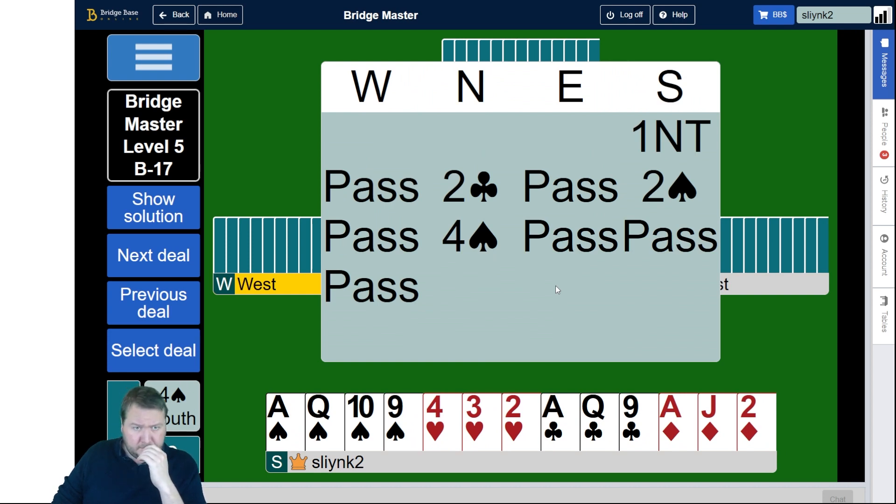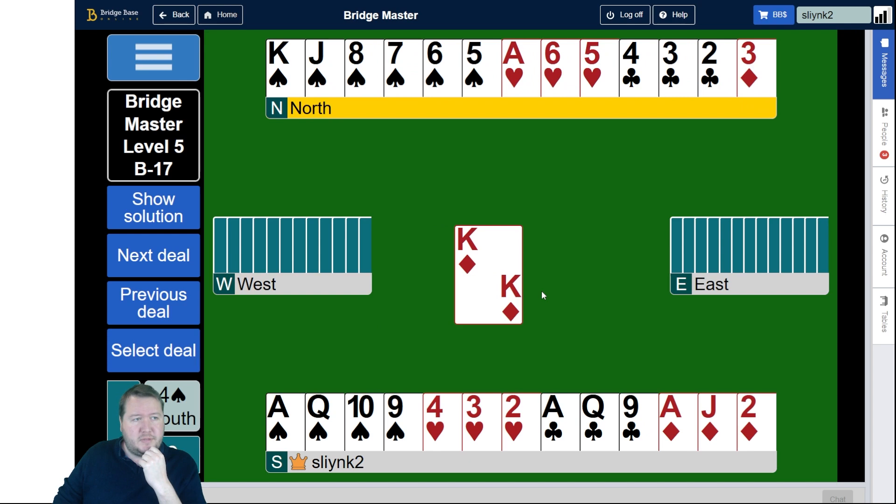No real bidding from the opponents. If you want to give it a shot, pause the video now. Here we have two heart losers, two club losers, and no spade losers. This club position — ace, queen, nine — really leads it towards an end play.